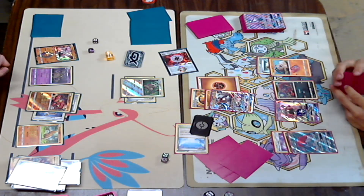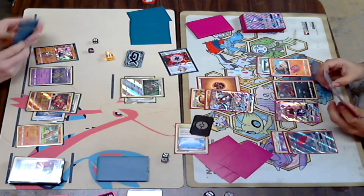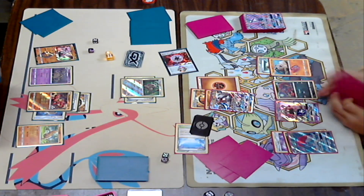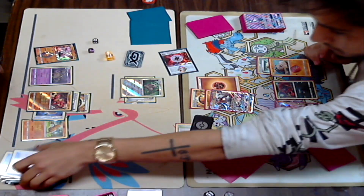He'd be on 120, 140, 160, 180 — yeah, that is more than enough. That is 210 damage without Shrine, and he is gonna get the Knockout on this Lycanroc GX. Just like that. Shrine of Punishment deck — so powerful. Just Baby Buzzwole in general, it's just so powerful, it's insane.